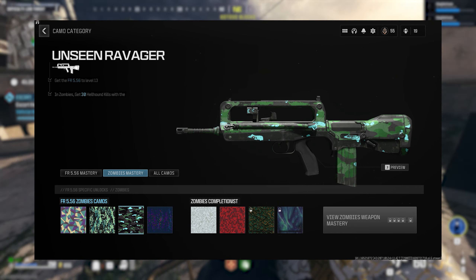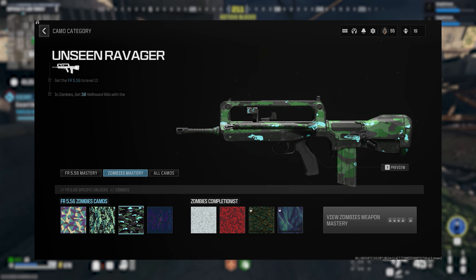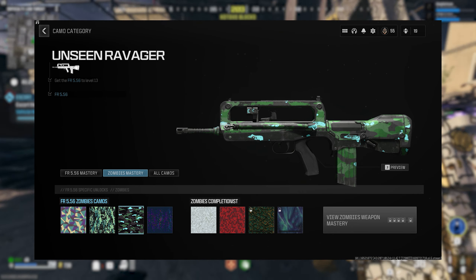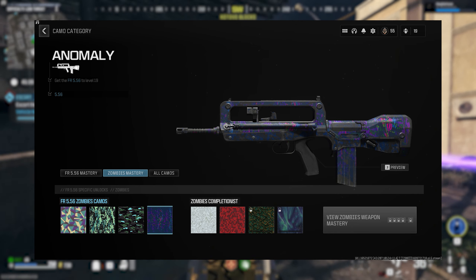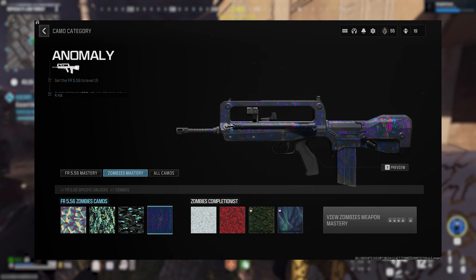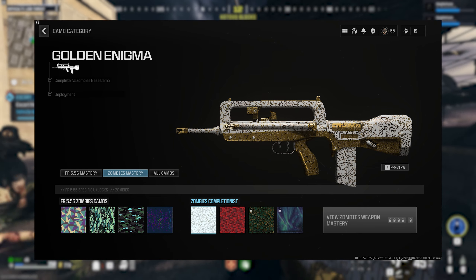The third camo is Unseen Ravager, unlocking at weapon level 13 — you'll have to get 30 Hellhound kills. I would suggest doing a Safecracker contract or two to get this done quickly because it spawns a bunch of Hellhounds. The last camo challenge is called Anomaly, unlocking at weapon level 19 — super easy, just 200 hipfire kills. When all four standard challenges are done you can move on to the Golden Enigma challenge.